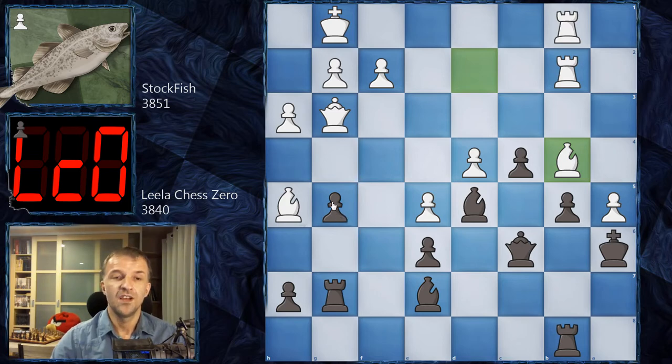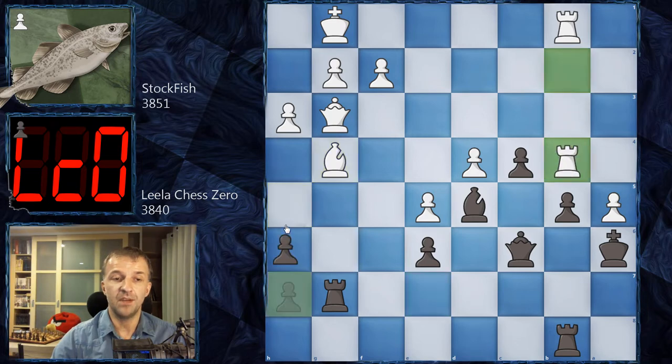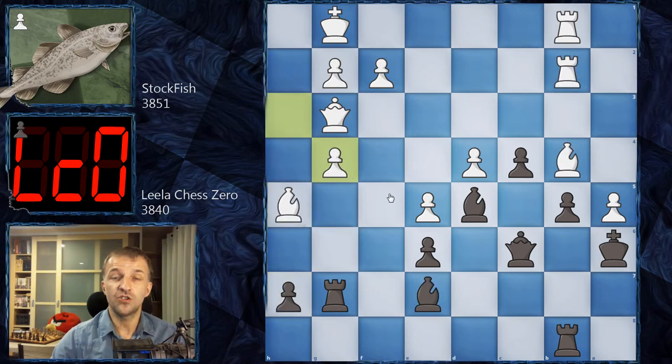We have Rfb1, putting a lot of pressure on the b5 pawn. Now Rb8, supporting and also threatening b4. Bb4 blocks that. Here Leela Chess Zero plays another beautiful move — g4! The point is that the bishop cannot take the pawn because after exchanging the dark-square bishops, h5 wins the piece and of course the game. So it's not possible. We have hxg4, but the downside: look at this bishop — it's completely locked and cut off from the rest of white's army, not supporting anything.